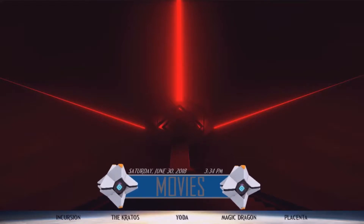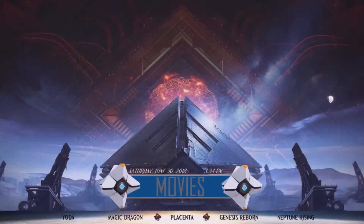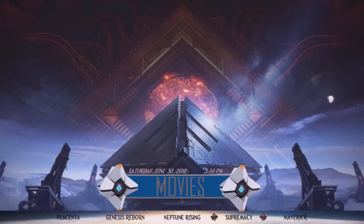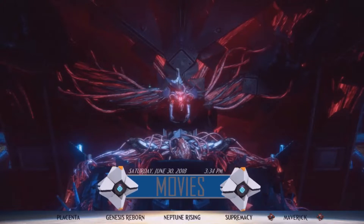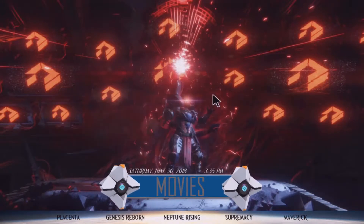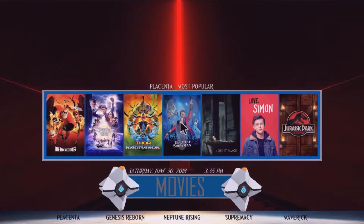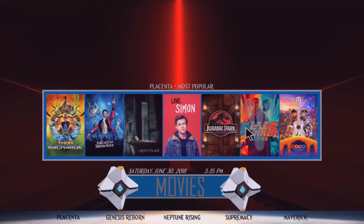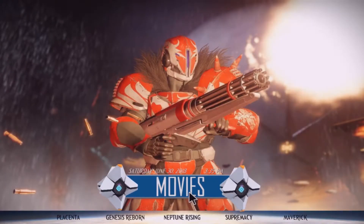It has a movie tab with a subsection including Incursion, Kratos, Yoda, Magic Dragon, Placenta, Genesis, Neptune Rising, Supremacy, and Maverick — some great add-ons for movies. If you move your tab above the movies layout, you get widgets popping up using the Placenta most popular widgets, so you can scroll through and get your latest or most popular movies.